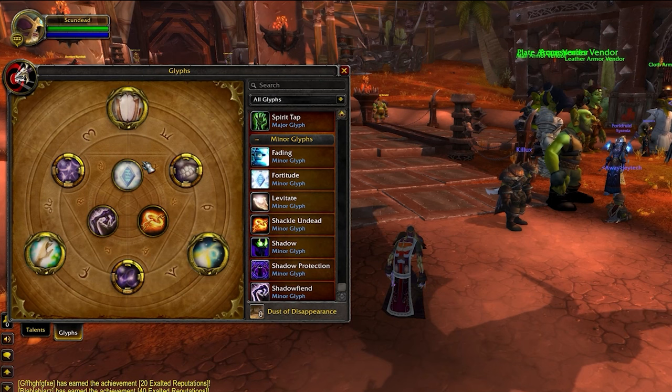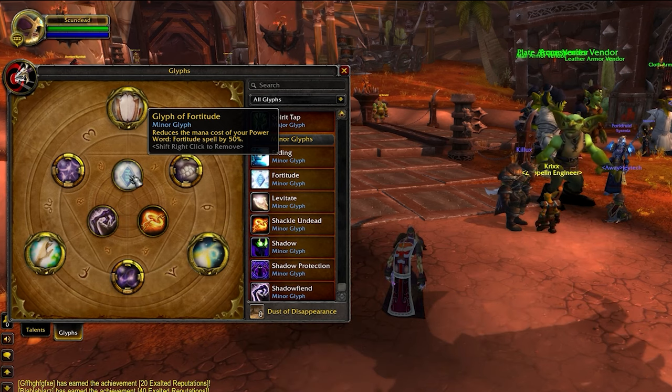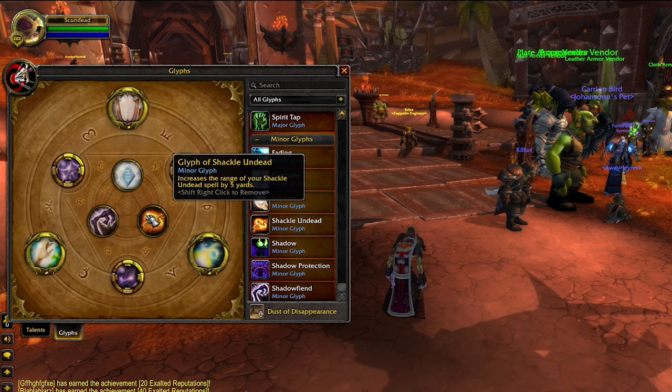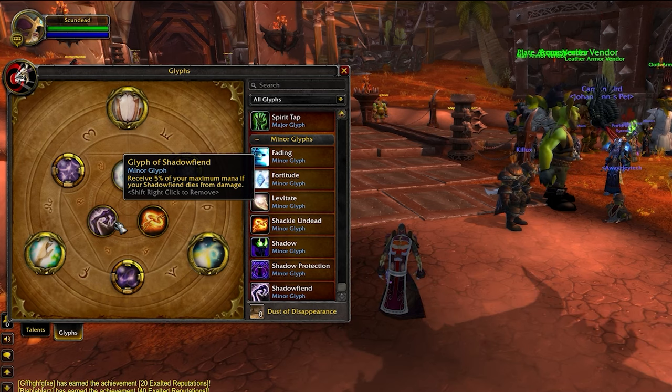Our Minor Glyphs aren't all that important, but they can have a slight impact on the game. Glyph of Fortitude reduces the mana cost of Power Word Fortitude, which can be good into teams with a lot of purges. Glyph of Shackle Undead increases the range of this spell by 5 yards and can be good into Death Knights, as it'll allow you to shackle their Gargoyle without having to get into Death Grip range. Finally, Glyph of Shadow Fiend gives 5% mana back if Shadow Fiend dies early, which can be good since Shadow Fiend has relatively low health.